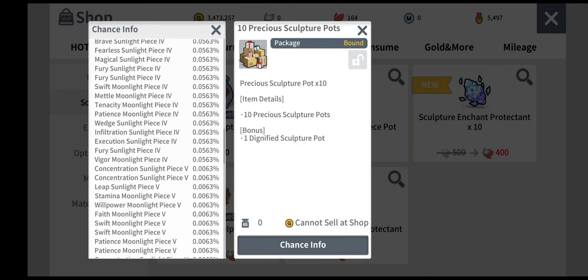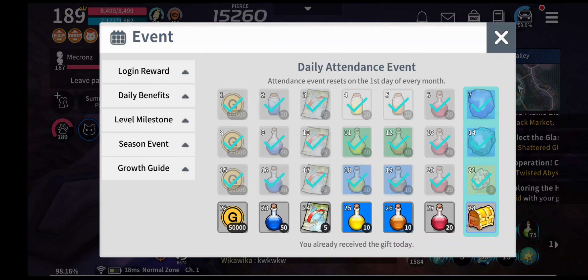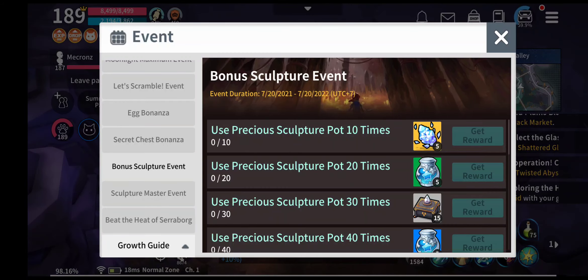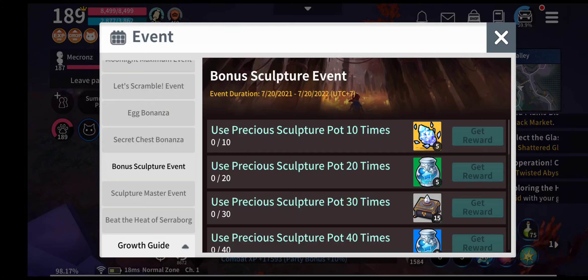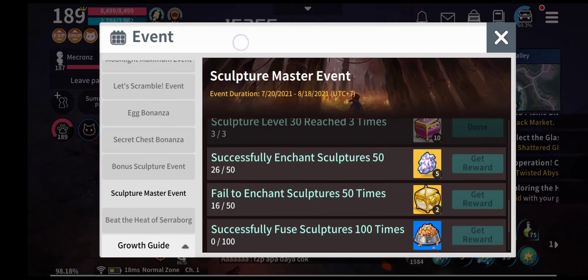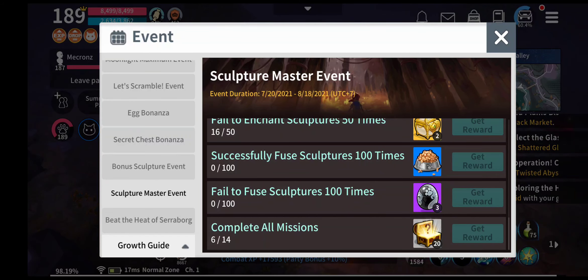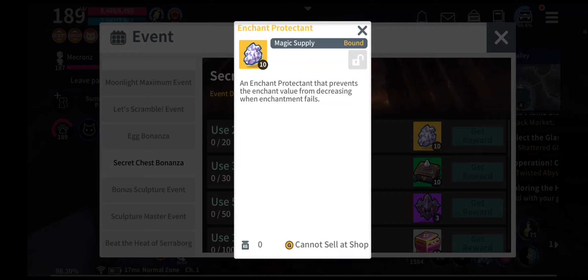You can also see there is one bonus dignified sculpture pot available in the package. By purchasing this package you actually activate the bonus sculpture event. You can also get the sculpture enhanced protectant after using the precious sculpture pot 10 times. Additionally, by completing the Sculpture Master event and opening the Jahaf chest 20 times, you can get the secret chest bonanza and an extra enchant protectant.